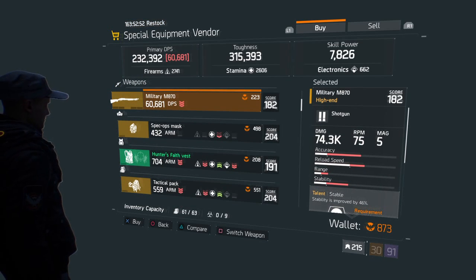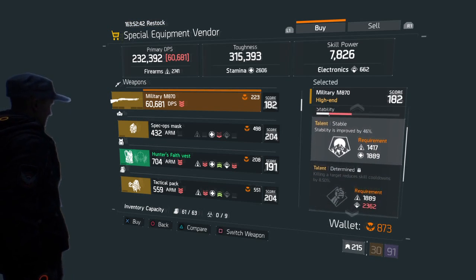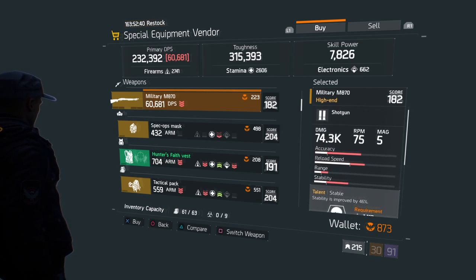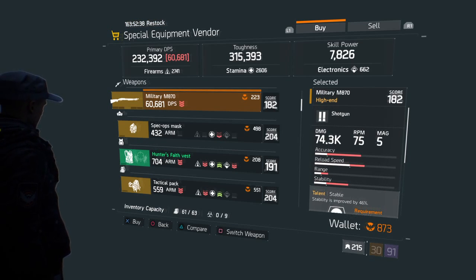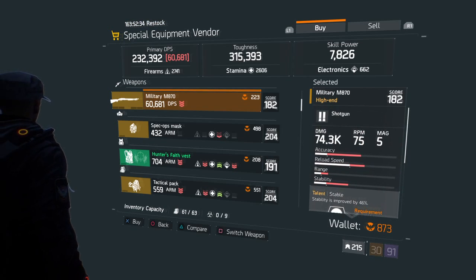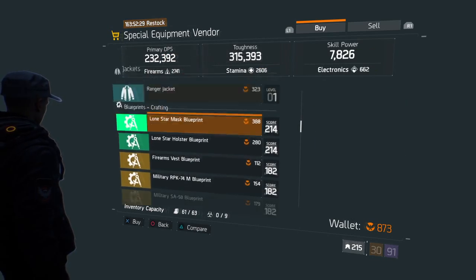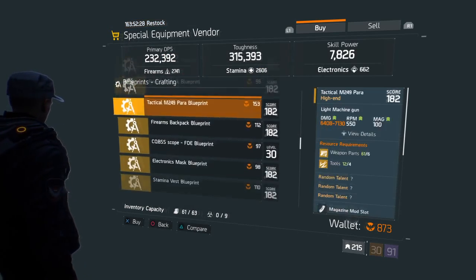Military M870: 60,681 DPS, 74.3 thousand damage. This one has Stable and Determined. 182 gear score, 223 Phoenix credits. You'll probably pass on this one, especially since it's only got a 182 gear score. Everything else here at the Special Equipment Vendor is all the same.